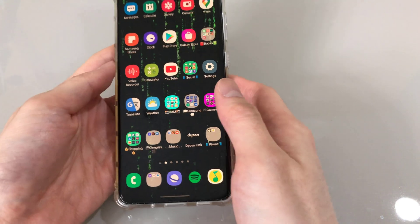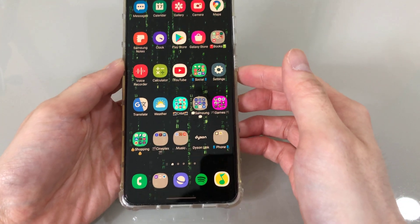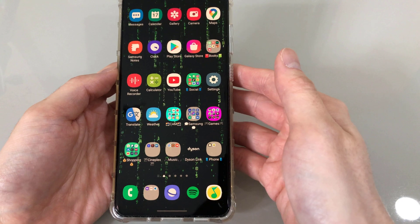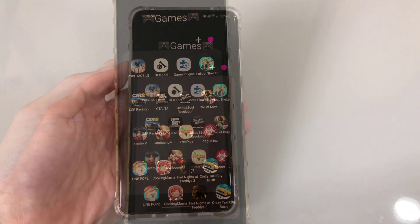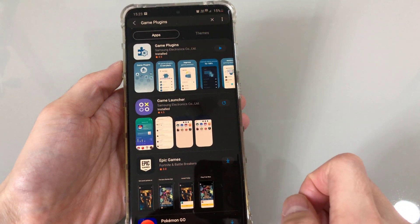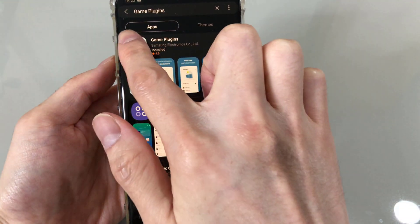Today's video is about gaming on the S20 Ultra, and this is specifically for those who got the Exynos version, like mine. I got the suggestion from the comment section that there is an app from the Galaxy Store called Game Plugins — it's the jigsaw icon right here.